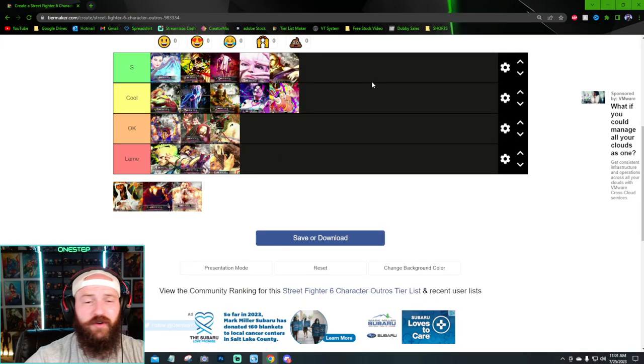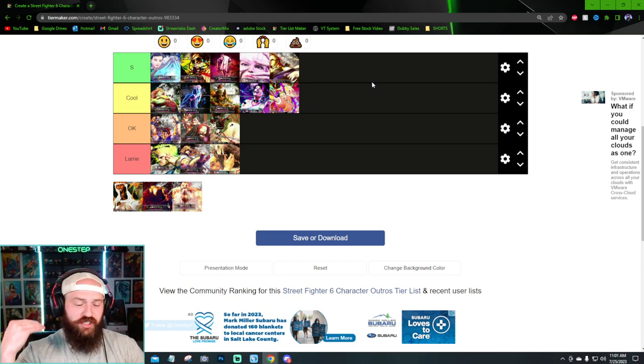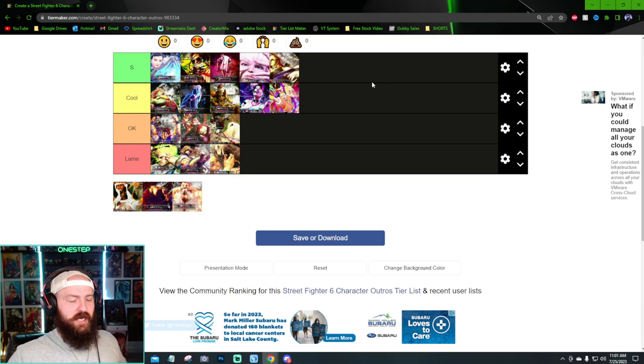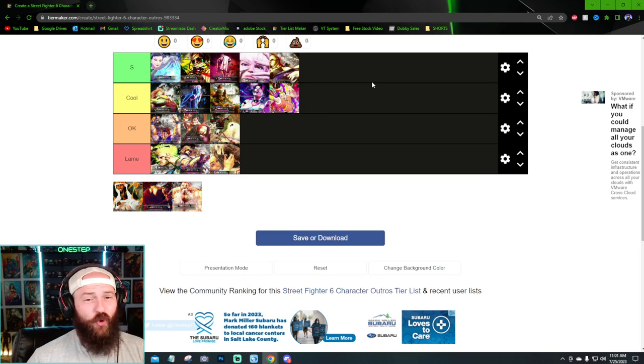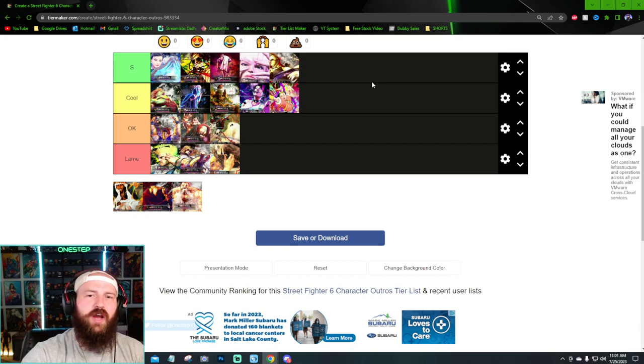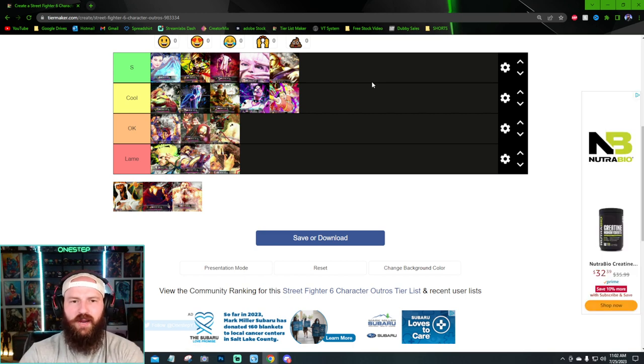I think Marissa's is S-tier. The way she beats you as an opponent, picks you up, puts the helmet on you, and is like "I got you fam" — that is cool. I don't know what I would have changed on that. I think it's S-tier for sure. Any animation that includes your opponent in some kind of way is really cool, like how Juri sits on you. I love that Marissa picks you up, showing that you lost but she'll still take care of you.